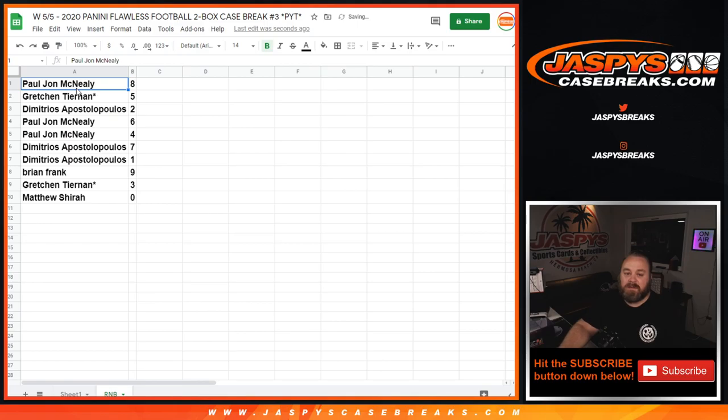Let's make this large enough and read it off. PJ McNeely with 8. Gretchen Tiernan with 5. Dimitri with 2. PJ McNeely with 6 and 4. Dimitri with 7 and 1. Brian Frank with 9. Gretchen Tiernan with 3. And Matthew Shearer with 0.